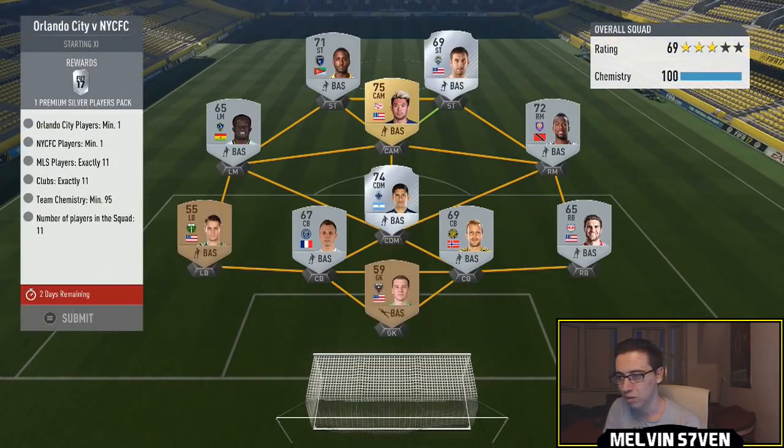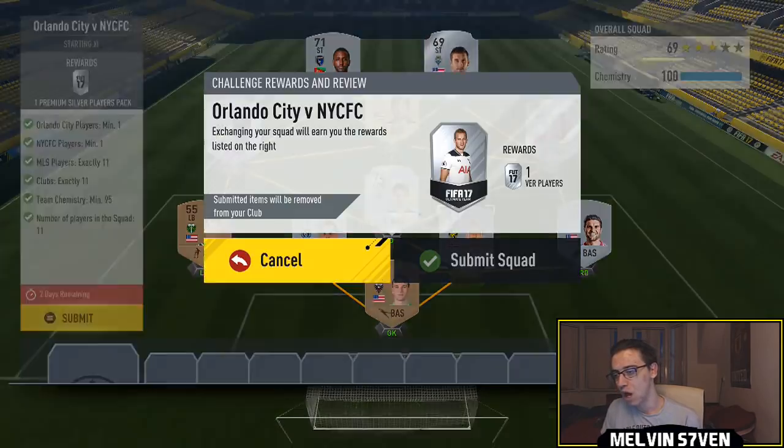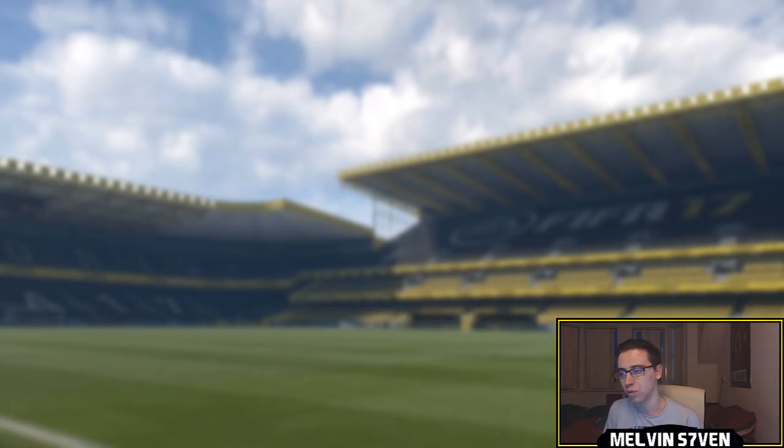And then the last one we've got is Orlando City vs NYC FC. It's not too difficult - all you really need is 1 of each club, and then 11 different clubs including NYC FC and Orlando City. All of them have to be MLS players. Just take your pick - I used what was in my club. There'll be a lot of bronzes that don't go for much, and you get a silver premium players pack, so you don't really want to be spending too much for that.